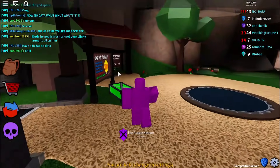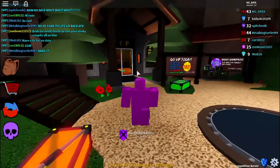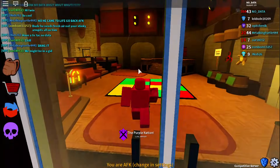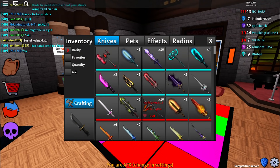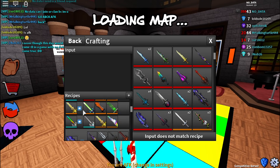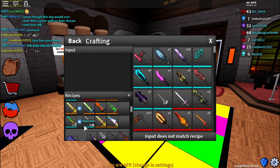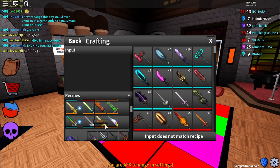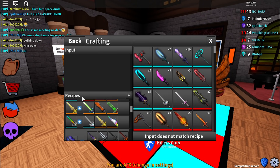Welcome back to another episode of Roblox Assassin! In this episode we are finally going to wrap up the March update. We have crafted the elegant saber and the starlight, and now we are going to take the next step forward and craft yet another new saber — the rainbow saber, the brand new dream saber in Assassin. We're also going to do some gameplay with the rainbow saber.